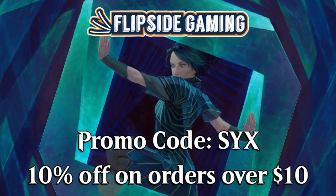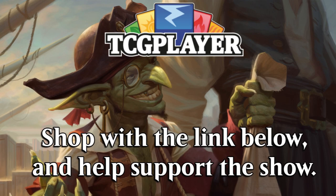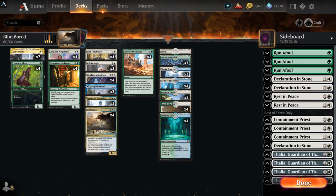Be sure to go to flipsidegaming.com and use promo code 6 for 10% off on orders over $10. You can do the same at the Grizzly Gentleman for some fantastic beard products that'll make your beard look and smell great. You can also go to TCGplayer using the affiliate link below to help support the show, and go to grayvikinggames.com with the link below to get those sweet arena codes.